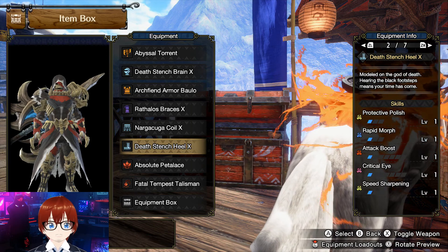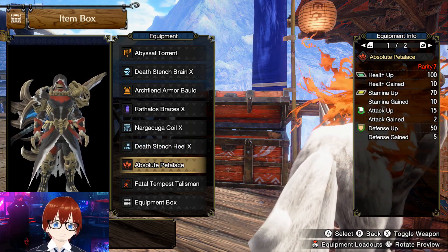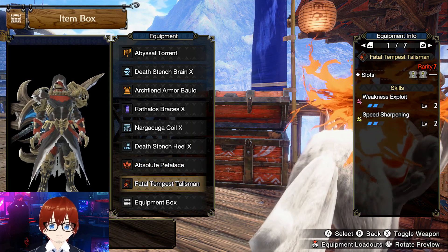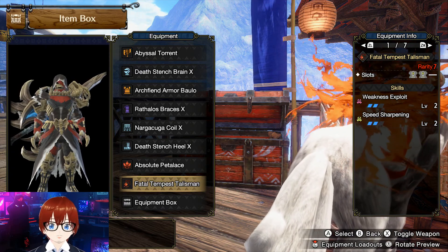Last but not least, we're going to use Death Stench Heal X, which gives protective polish, rapid morph, attack boost, critical eye, etc. We're going to be using Absolute Petalance and a weakness exploit level 2 talisman.